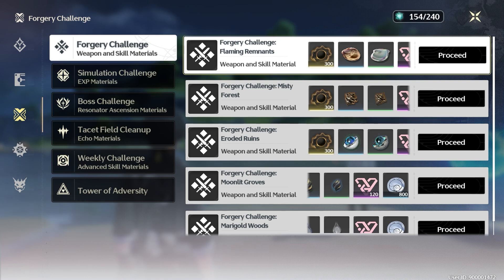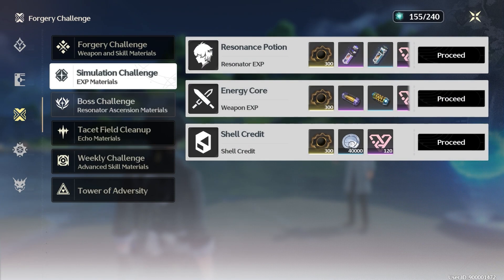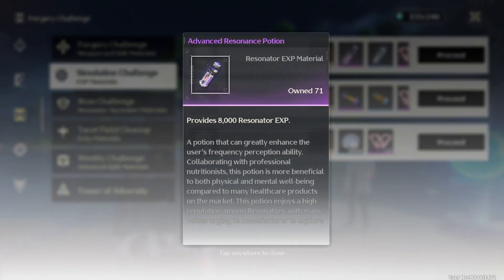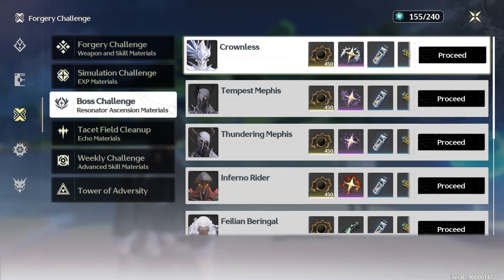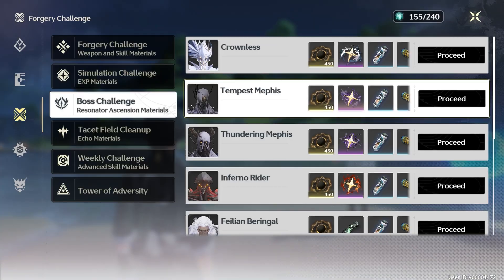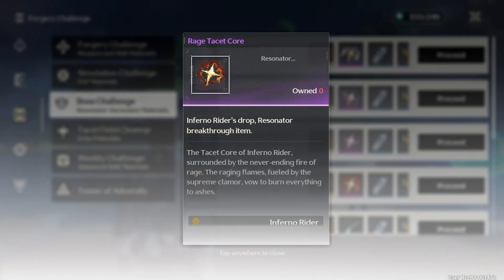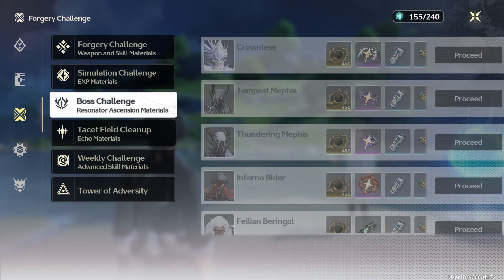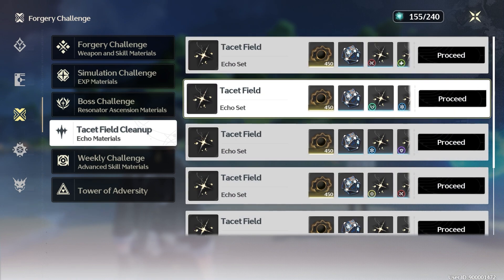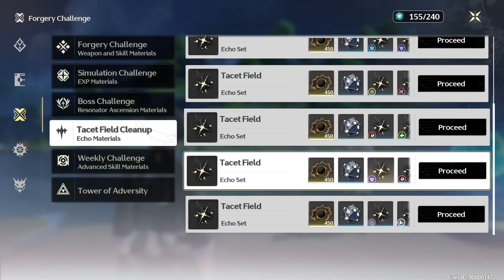Number one is the forgery challenge where you can get leveling materials for your skills, ascend materials for your weapon, and your character. Second is the simulation field which provides leveling materials for your resonator and weapons. The third is the boss challenge which provides materials to ascend your character and leveling materials. The final category is the tacit field cleanup where you can obtain new echoes, level up materials for your echo, and materials to tune your echo substats.